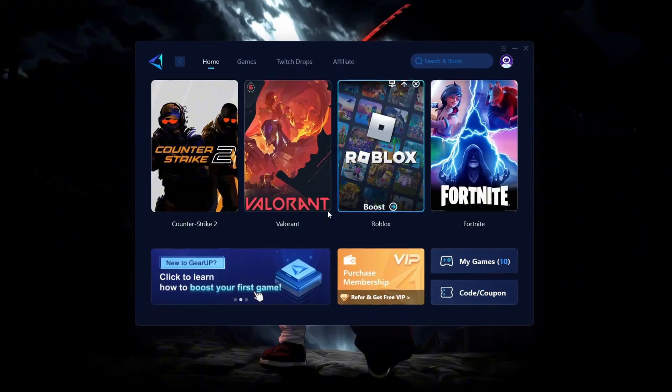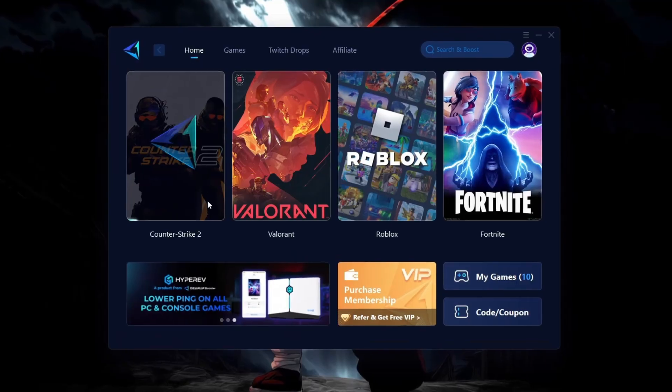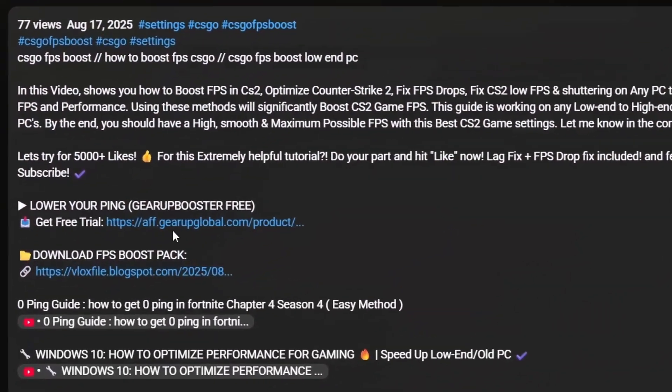Still lagging in CS2? Even with good internet, try Gear Up Booster. Crush ping spikes, boost network speed, and get that smooth zero ping aim. Download link is in the description.